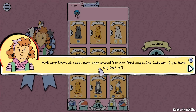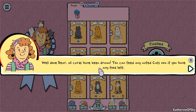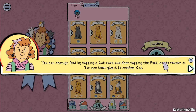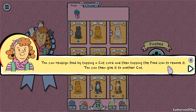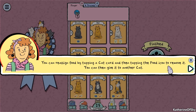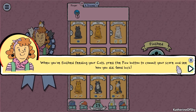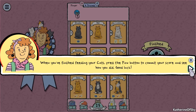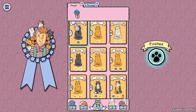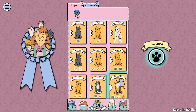There's no way we can get Lily and feed the other cats, so Lily wouldn't even count toward our points. Let's go with the food option and take the milk. Then the trainee gets their turn and we're done. Well done - all cards have been drawn. You can feed any unfed cats now if you have any food left. You can reassign food by tapping a cat card and then tapping the food icon to remove it.